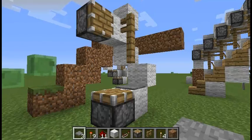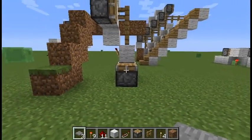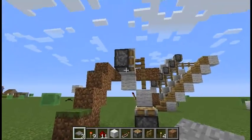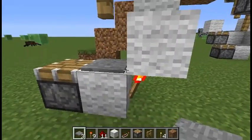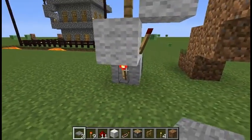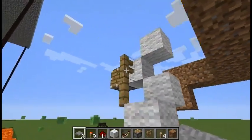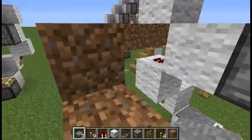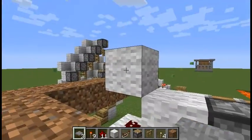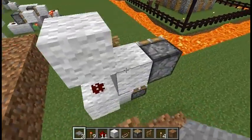Hey guys, Simon here. Let's start with the most important thing - the module. So we have piston, piston, a block with a pressure plate, redstone torch there and there, blocks in those places. Don't forget the fences, and then don't forget redstone dust and one more block above it. That is the module.